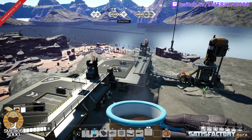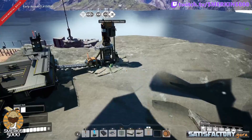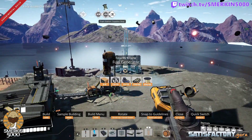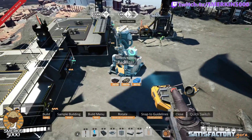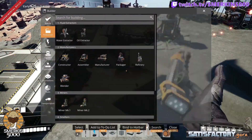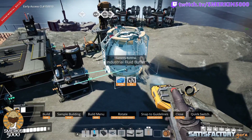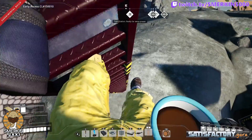I have some batteries in my inventory to kickstart the setup, so that's pretty straightforward. Now we have our fuel generators over here — two of those. We're going to have the packager come straight out from here, feeding into an industrial fluid buffer as well. And I'm going to get down from here now.